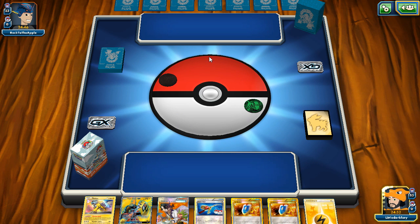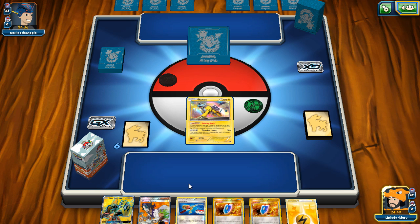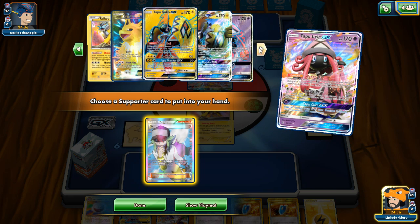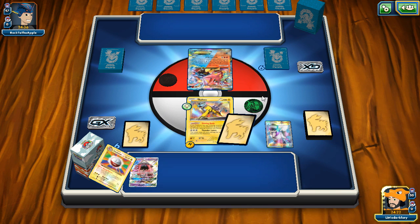Game two — we're against Volcanion, so finally a game where we can play our items freely. I don't want to start with Tapu Koko again. We're going first. He takes a mulligan. I'll go Lele here for N — can't afford to Sycamore away crucial cards. One Koko is prized but we have all our Scoop Ups, energy, belts, and Aether Paradise. We grab N here — there's no way he'll knock out Raikou with Baby Volcanion, so let's see what we can hit off N. Next turn we can go Tapu Koko.